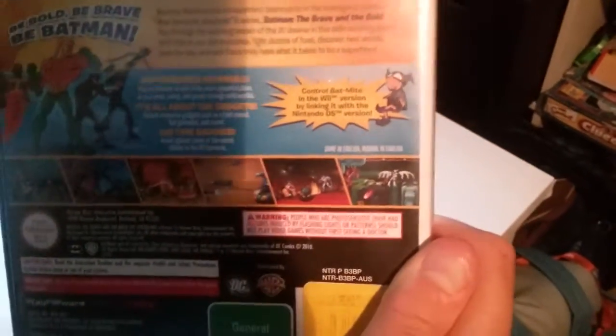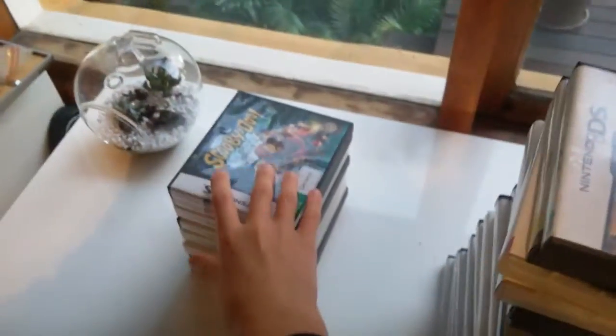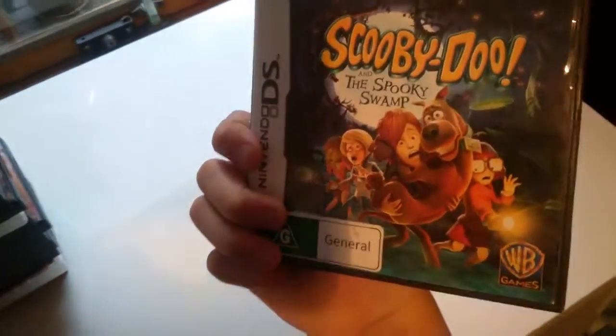You can control Batman in the Wii version by linking it with this DS version, which is pretty cool. I don't have the Wii version though. Next is Scooby-Doo and the Spooky Swamp — I've completed this one. It's really easy but fun too.